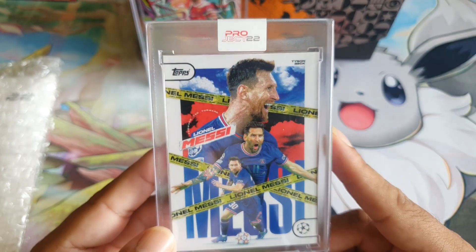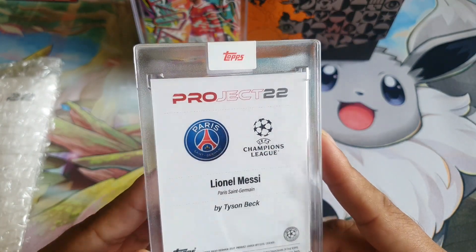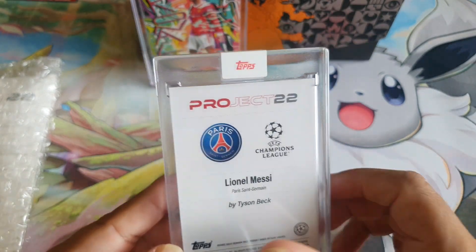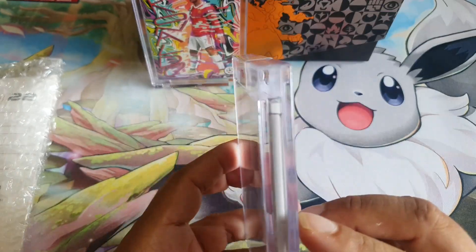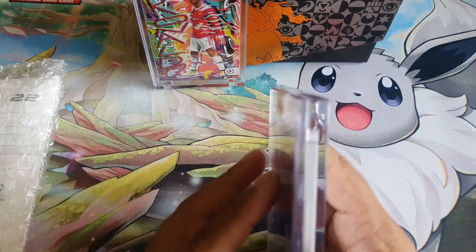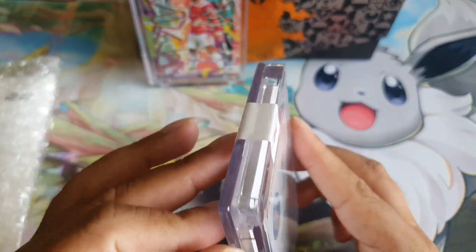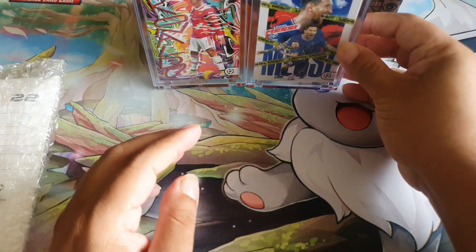Great salesman. PSG kit as well. Lionel Messi by Tyson Beck — this is the Tyson Beck design which I really like. And yes, that is beautiful. I have to say these cases feel really good — very nice cases. That is beautiful. We'll put that on there.